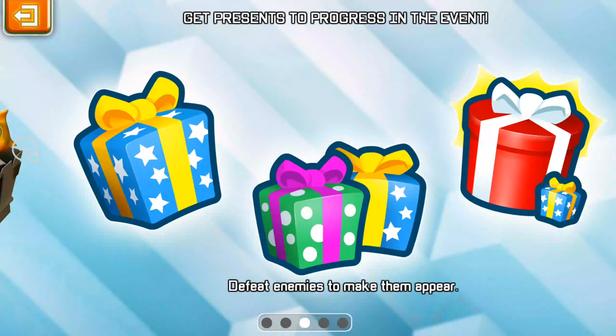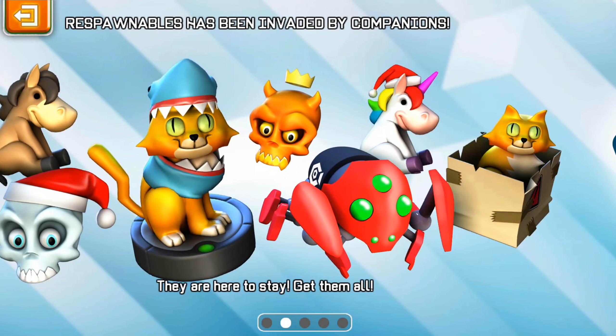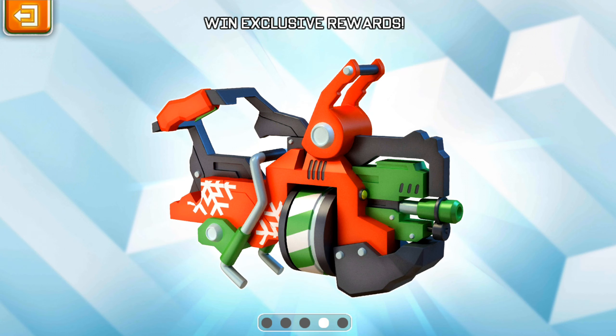So let's see how you play. Basically, pets are here, companions are here. You get presents by killing enemies, and different presents have different points. I'm not so sure about that, but I guess if you collect them you will be able to tell.